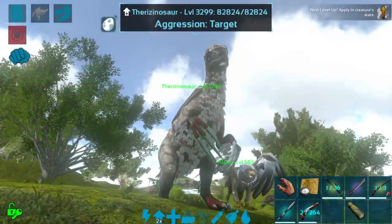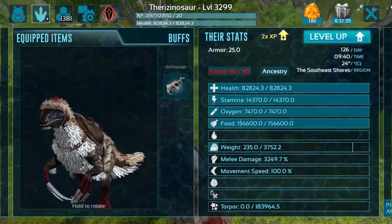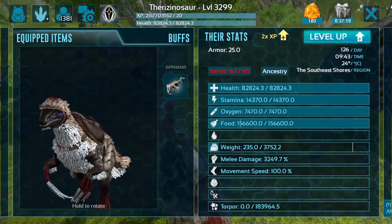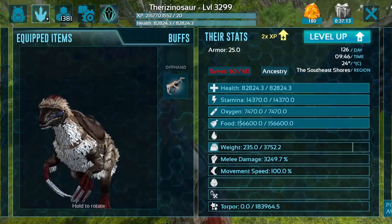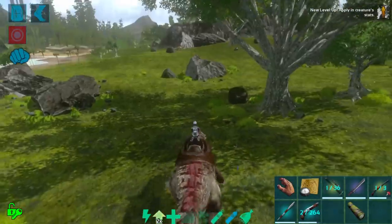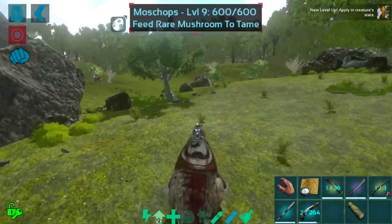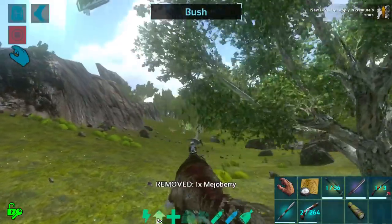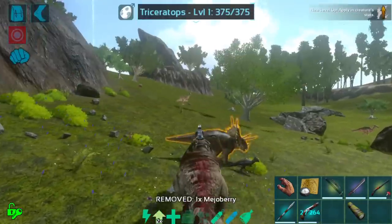Okay guys, the therizino is done! It actually came out at a higher level than I thought it would, because it took so long to eat so many berries and I kept hitting the level up button. It came out at level 3299 — a little higher than our normal base — but I'm pretty happy with it. 82k health to start and over 3k melee. Therizinos are already ridiculously strong, so I don't think we're gonna run into too many things I can't beat up immediately — even with just this base tame.